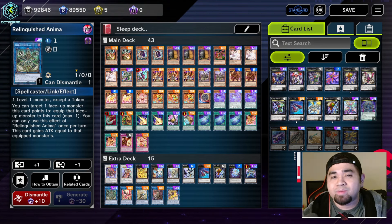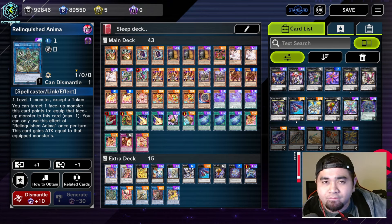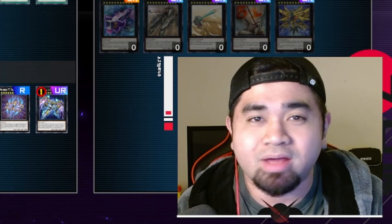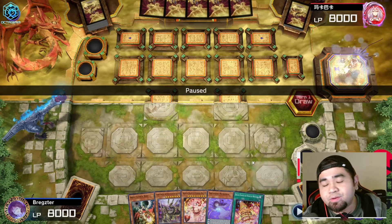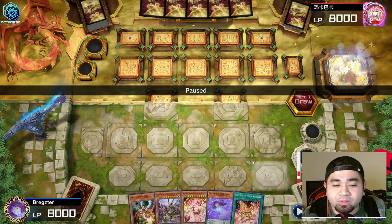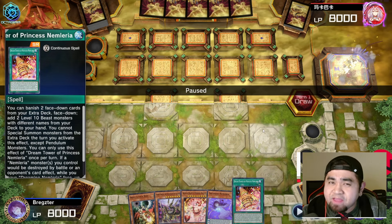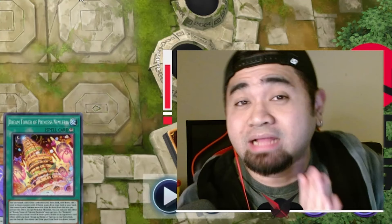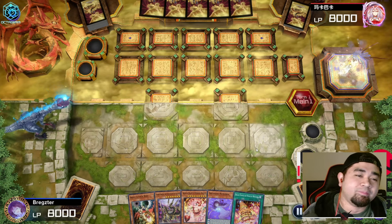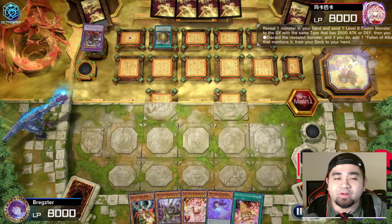Anyway, that is basically your deck profile. Let's go towards the replays — I have three replays for you guys today just to showcase this deck out. Here we are with our first replay. We have one Drill and Lockbird, one Gizmek Orochi, one Realized, one Dreaming Nemleria, and a copy of Dream Tower. Seeing from this, it's a really good hand, but we're going up against Branded Despia — so not really the best lineup.